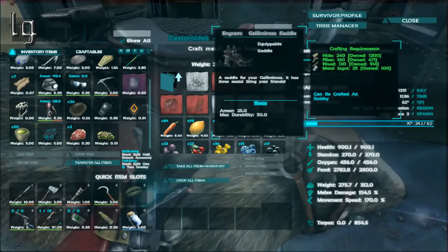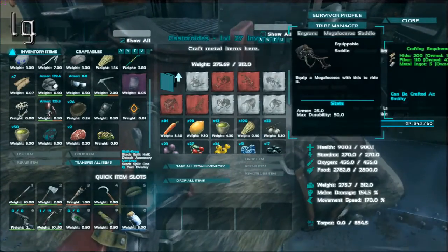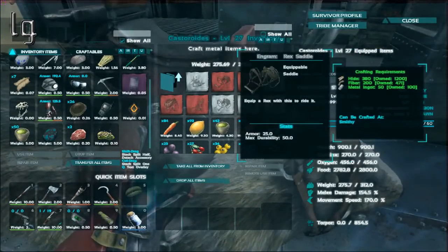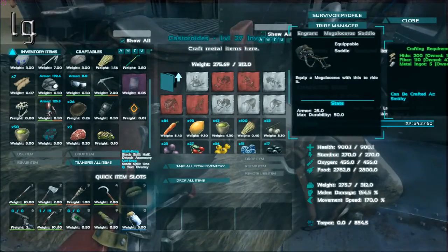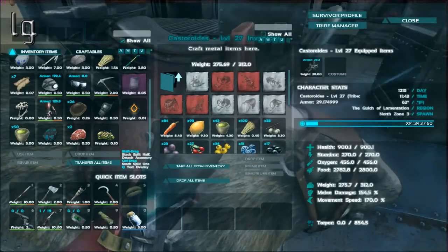Let's see if we have it. Saddles... there's a Gallimimus saddle, mammoth, sabertooth, Rex... there's Castoroid. Oh — I haven't learned the engram. That's why.